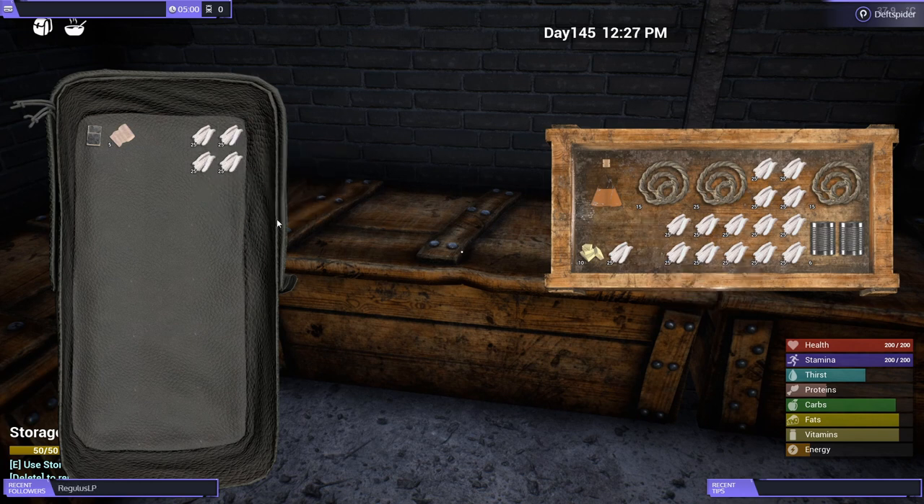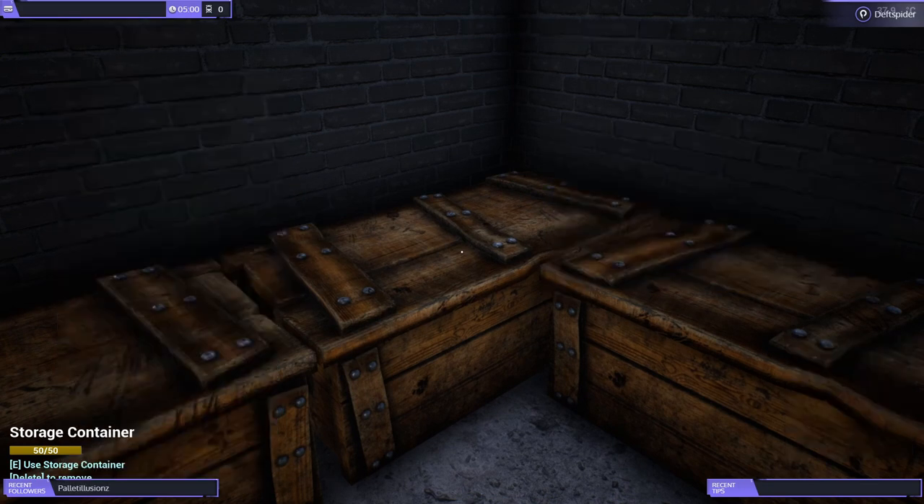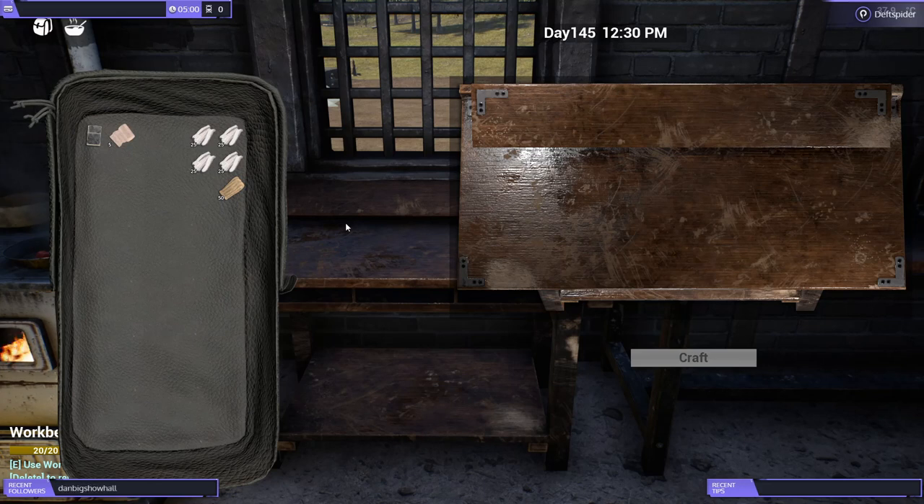We'll get 100 of those — more than enough. I'll grab 50 plant fiber to go with it. Go back to your workbench and here it's going to be 10 of these, so hold Shift and left-click, do 10, gives you five tallow. We'll get these crafted up really quick.